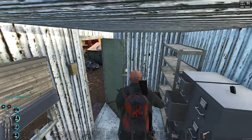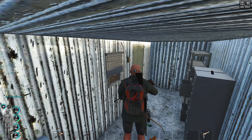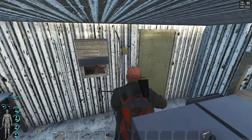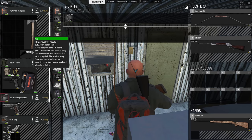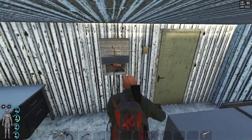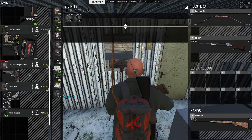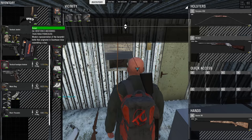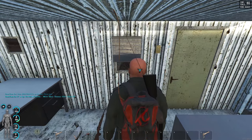That zombie's chasing me. I'm just gonna sit in this building for a sec — hopefully he can't break down doors. Oh my god, he's breaking through the wall! Let's see if I can melee him through that little window. What the hell, that was a weird zombie noise. I hope this works.